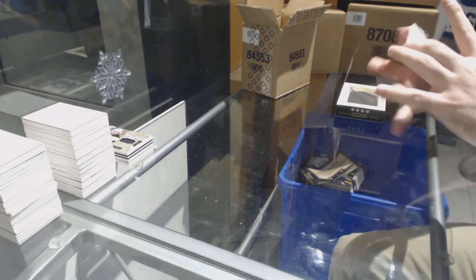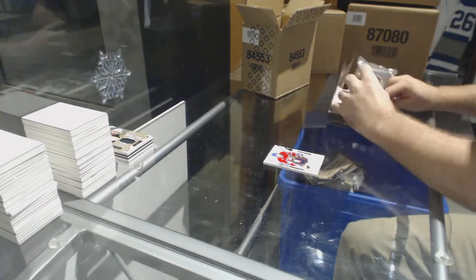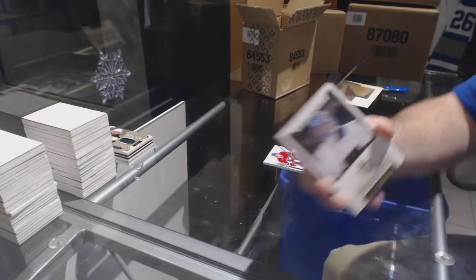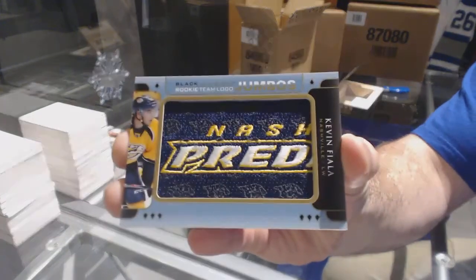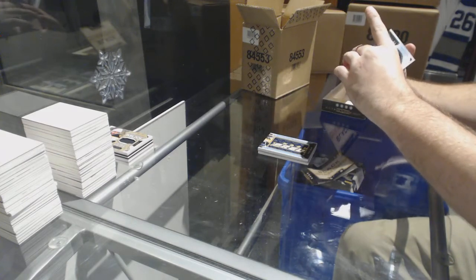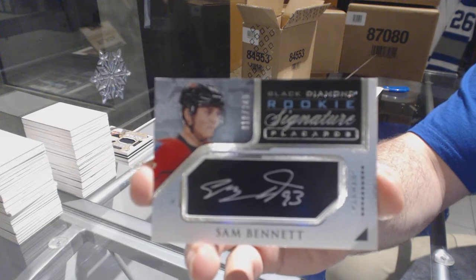For the Habs, a three-color exquisite rookie patch 299, Jacob De La Rose. For the Leafs, a 219 Vernier base card. For the Nashville Predators, team logo jumbos Kevin Fiala. We've got number 249 rookie signature placards, Sam Bennett for the Calgary Flames.